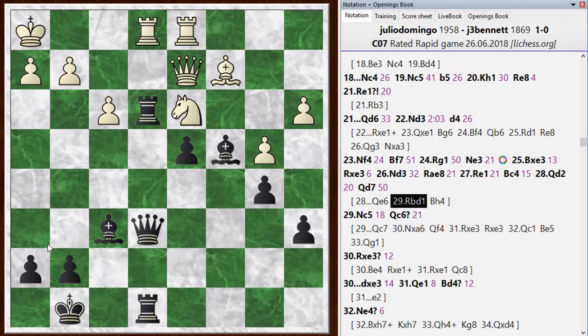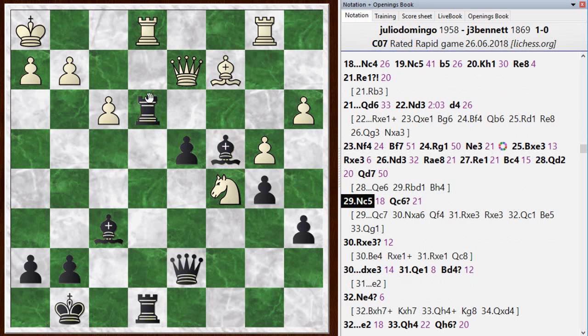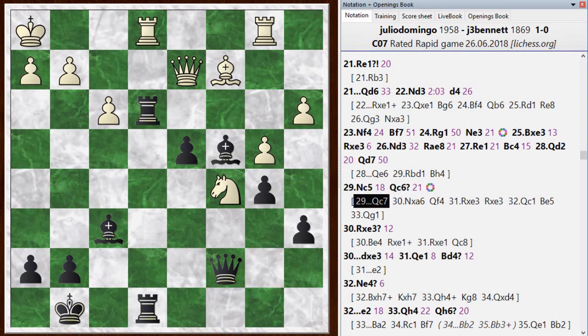That would be good play from the chess engine. Maybe if I had time to think about it I would have found something like that. Anyway I went to queen d7 — just meandering a little bit with my pieces. He goes knight to c5. The queen d7 sort of walked into this. Then I went queen c6, holding on to this pawn. I was worried about him taking the pawn, but after he takes his pawn the knight is out of play.